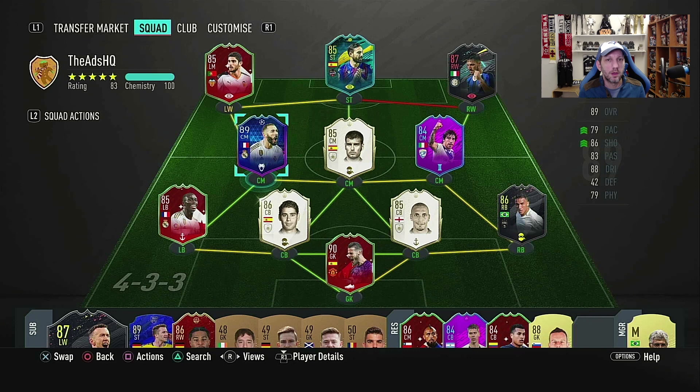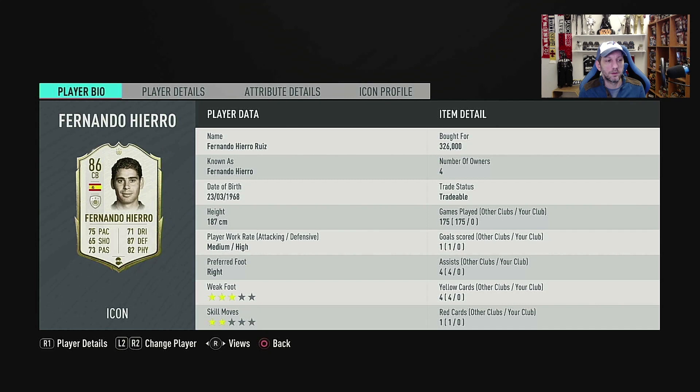Today we're gonna have a look at Fernando Vieira at six Icon Swaps, almost the cheapest ones after the five swaps for Bobby Moore and Frank Reichardt. We go to six swaps with Fernando Vieira, a center back, the hero of Real Madrid and the national team, a fantastic center back at his time.